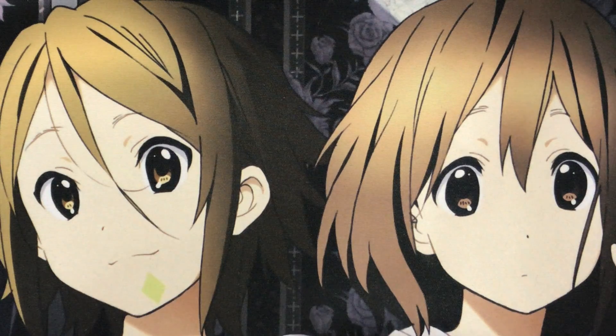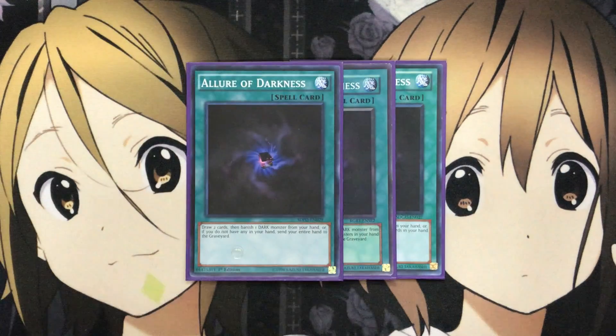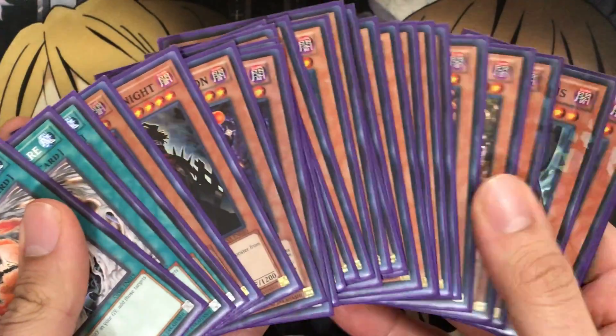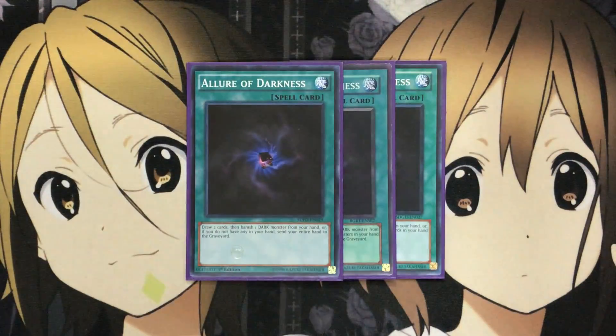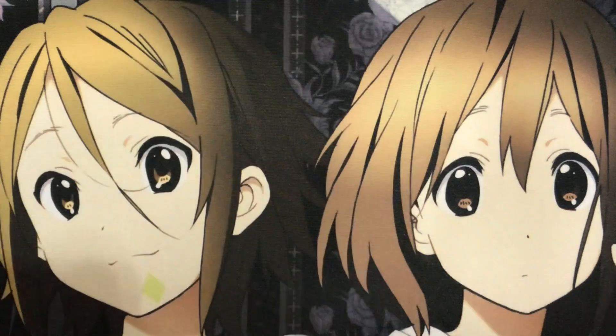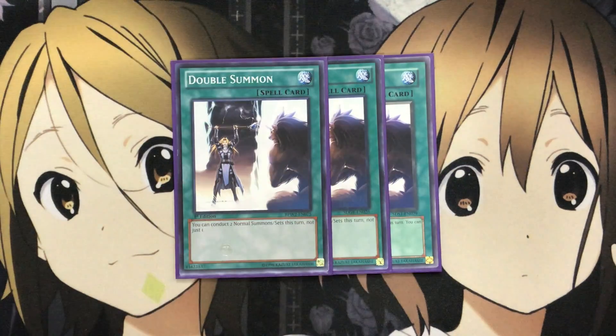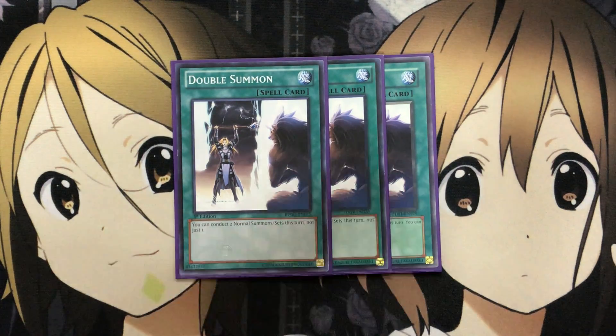For additional draw power, I run three Allure of Darkness. Every card in the main deck is dark, so you can make full use of Allure whenever you open it with whatever monster you have. And for those times you're one summon short of getting out a monster, I run three Double Summon. This card helps for that additional normal summon when you don't have Gatekeeper's additional summon available, or you just need one extra after getting a monster on the field.